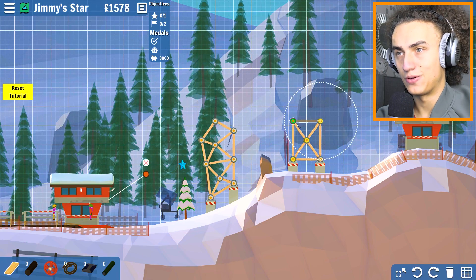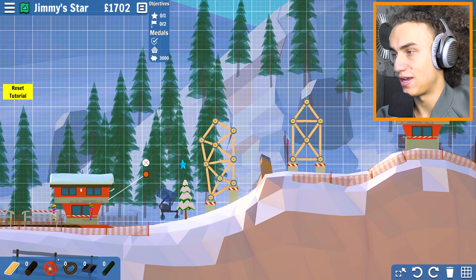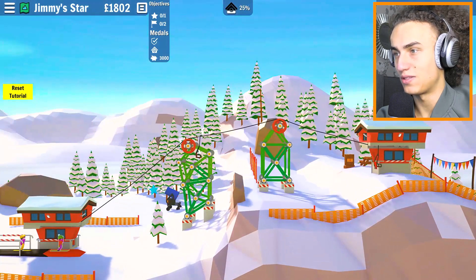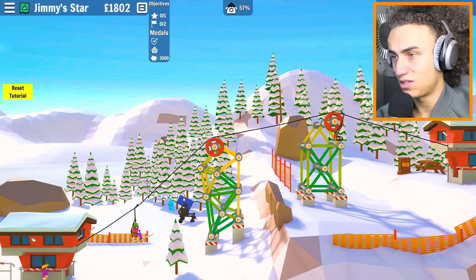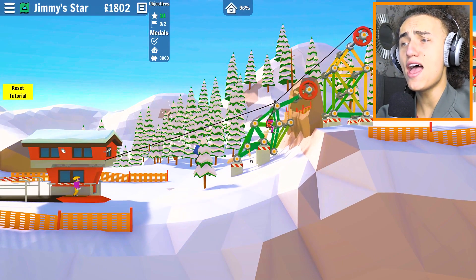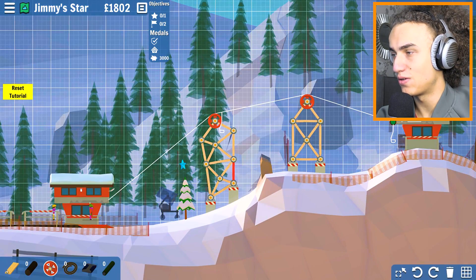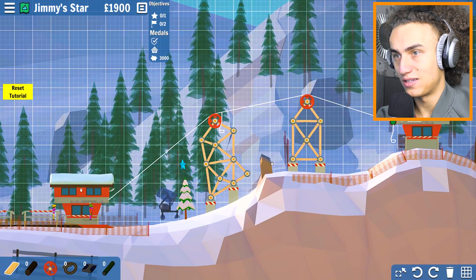Triangles are strong. Triangle, triangle, triangles, more triangles, and one final triangle. Put the wheels on there - wheel. And let's get this little rope, get that rope and attach it. Let's see what happens - can they get the star? Yes! AHHHHH - everything just collapsed!